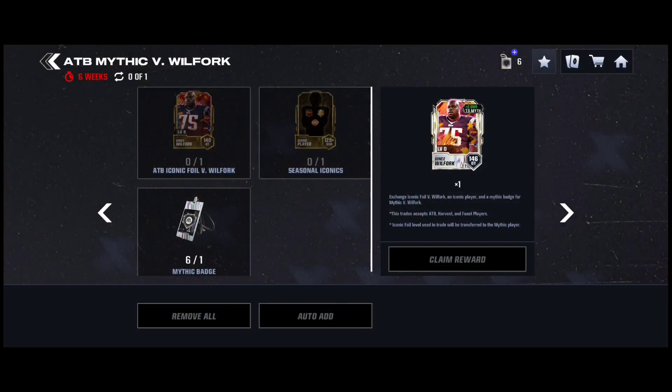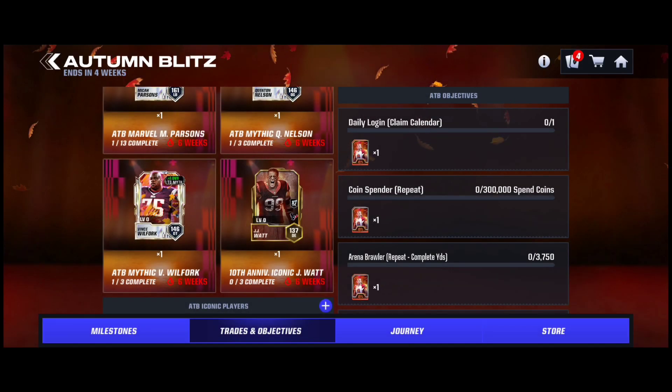For the Mythic it says Iconic Player. Here's a little hint at our next promo: it says you can use Feast players, so the next promo is Feast, once the Madden Harvest promo ends. That's a little heads up. The more Thanksgiving content, the better — honestly, I like to see it.